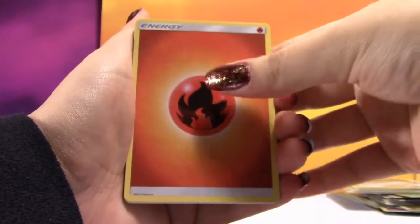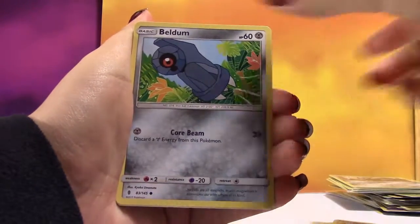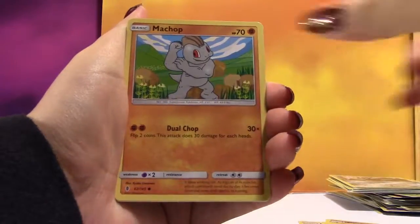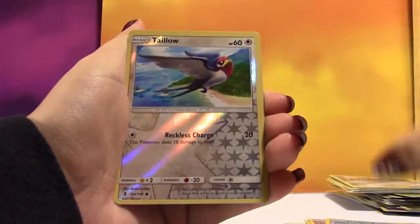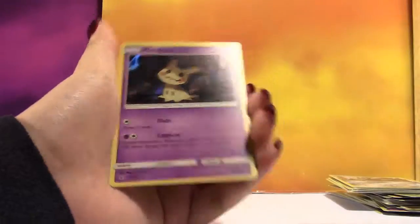At least my cards were playable. We've got a Fire Energy, a Marinie, a Field Blower, Gotharita, Beldum, Rockruff, Machop, Trubbish, Delibird, a Reverse Hala, and the Rare — I've got a Holo Mimikyu!